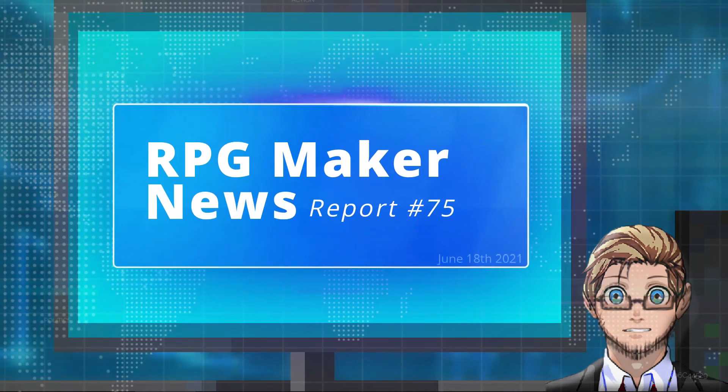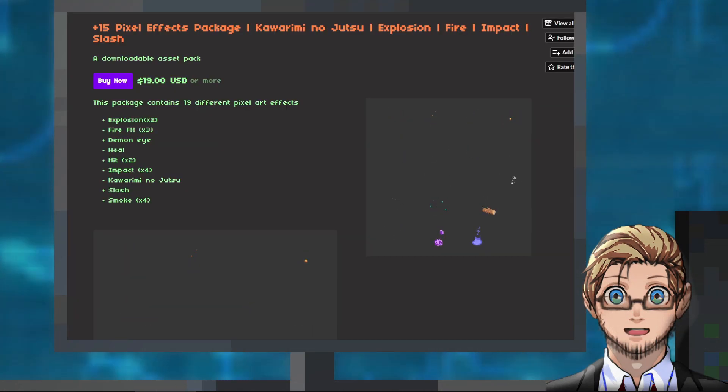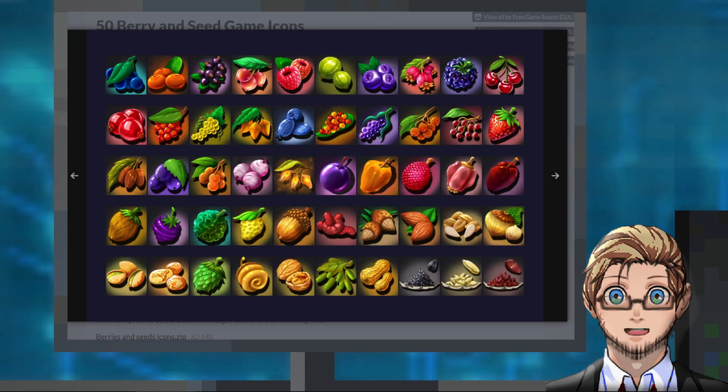Welcome to RPG Maker News. I'm your host Salik. In today's news we have a package of pixel effect animations by NickNick, and an icon pack of berries and seeds by Free Game Assets.